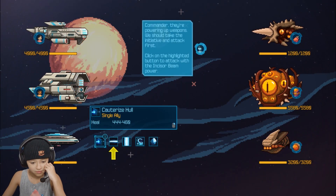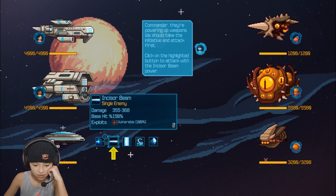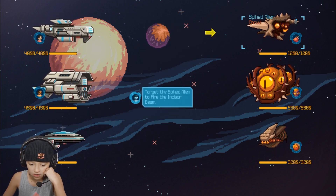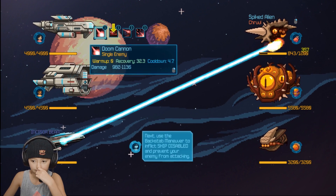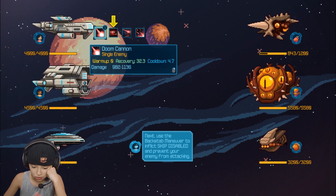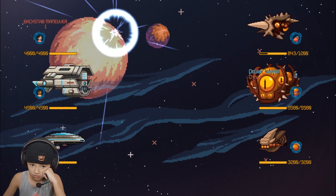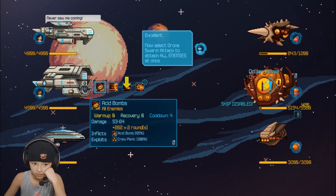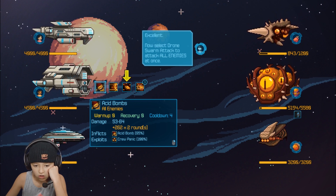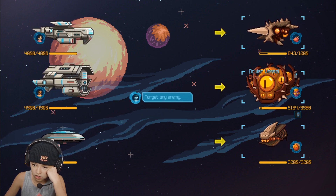Okay, what is this? Incisor beam — single enemy damage. Target the spiked alien to fire the incisor beam. Next, use the backstab maneuver to inflict ship disabled and prevent your enemy from attacking. Never saw me coming! Select Drillers to attack all enemies at once. Target any enemy.